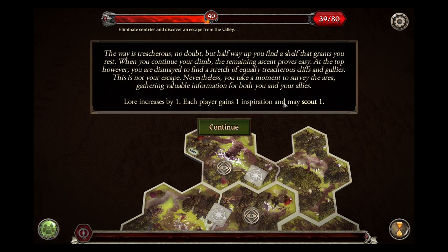The way is treacherous, no doubt. But halfway up you find a shelf that grants you rest and continue the climb. The remaining ascent proves easy. At the top, however, you are dismayed to find a stretch of equally treacherous cliffs and gullies — this is not your escape. Nevertheless, you take a moment to survey the area, gathering valuable information for you and your allies. Lore increases by one. Each player gains an inspiration and may scout one.